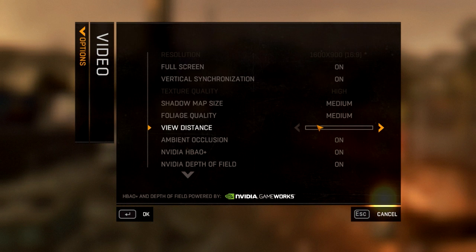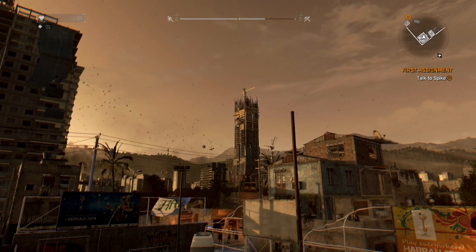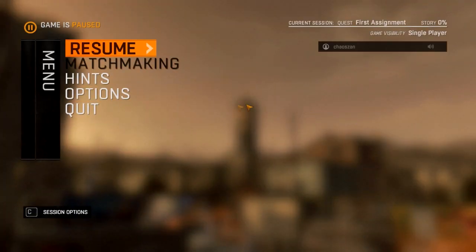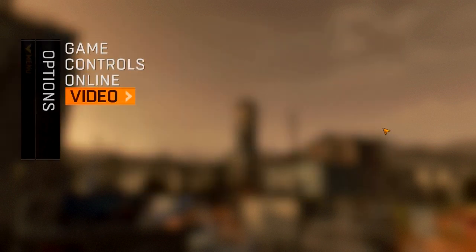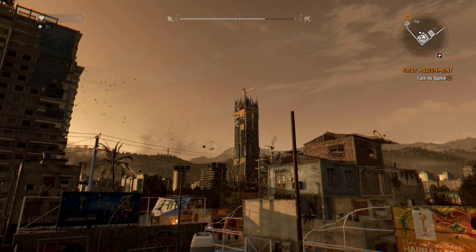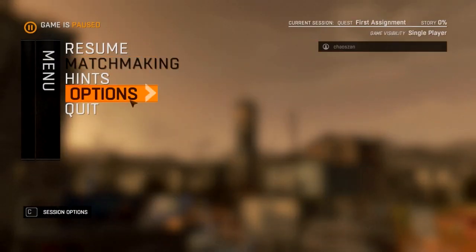Let's talk about settings. From what I've seen from some other videos, referring to TotalBiscuit's video, the view distance really only affects detail on objects that are far away. Like that tower over there — let's go into the options and turn that all the way up. Now my frame rate is going to be dipping. It looks a bit better, but my frame rate is now 19 frames per second, where it was 30 before.